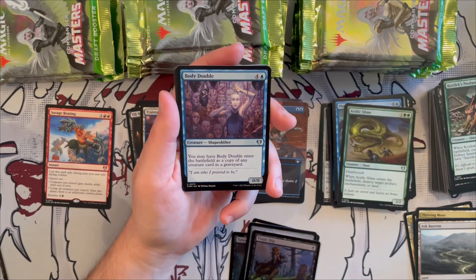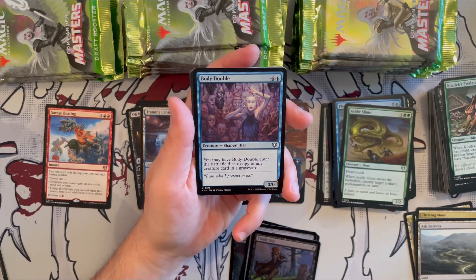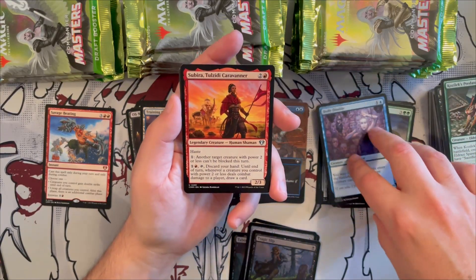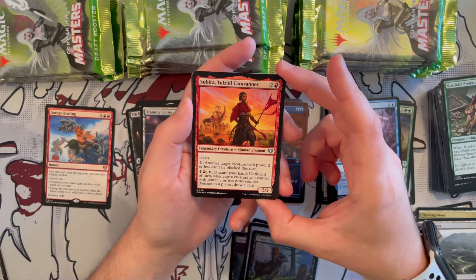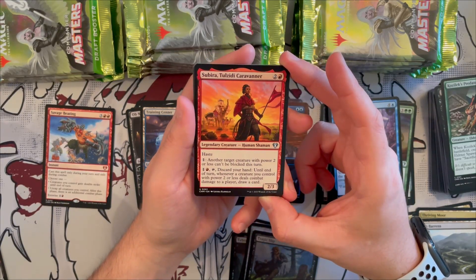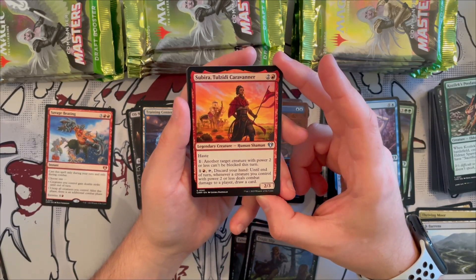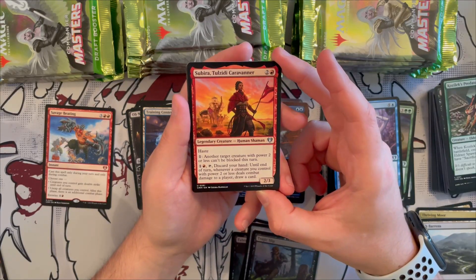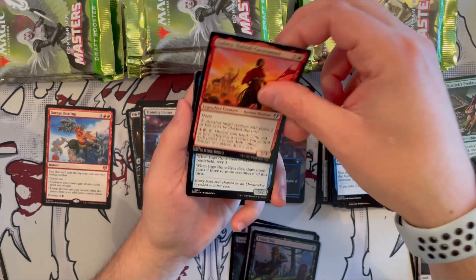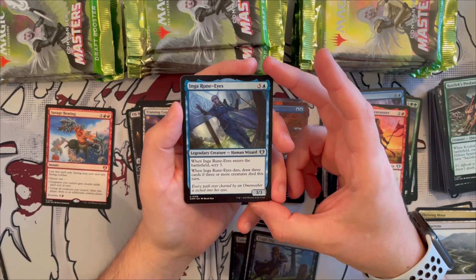Body Double is a shapeshifter that enters the battlefield as a copy of any creature card in any graveyard — great for both mill and reanimator decks. Subira, Tulzidi Caravaner is a 2/3 human shaman with haste — for one generic, another target creature with power two or less can't be blocked this turn. For one generic and one red, tap and discard your hand, and until end of turn whenever a creature with power two or less you control deals combat damage to a player, draw a card. Not bad, there are better options though.